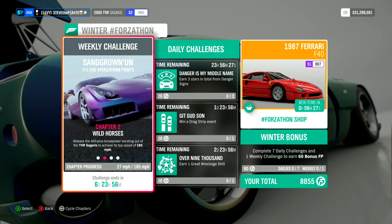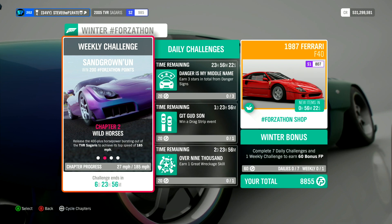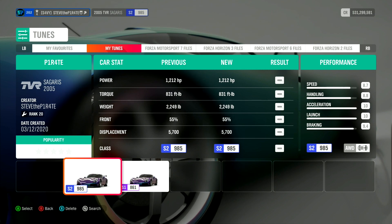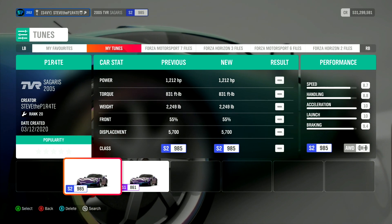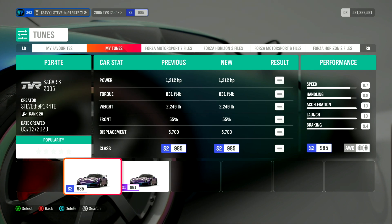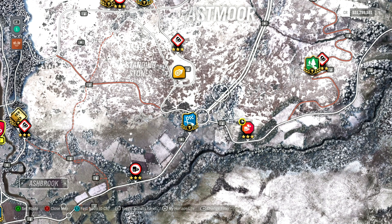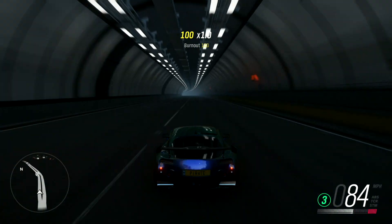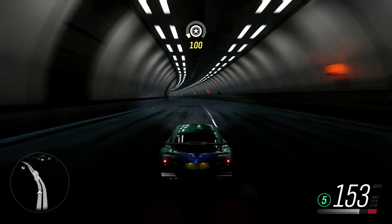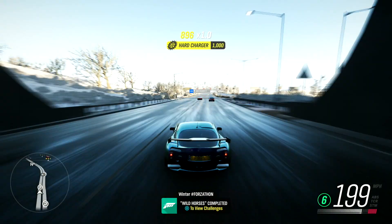Chapter 2: Wild Horses. Release the 400-plus horsepower bursting out of the TVR Cigaris to achieve its top speed of 185 miles per hour. For this, I've created a tune called Pirate. I'm not able to share the share code, but if any of you happen to search for the tune and are able to get the share code, please share that in the comments down below. Once you've got a decent tune in your car, I recommend traveling to the motorway. Once you're at the motorway, just put your foot down and you will easily do this challenge. That is Wild Horses completed.